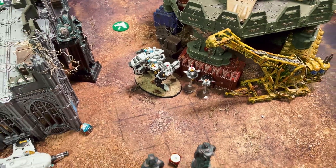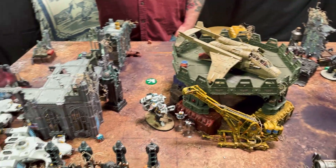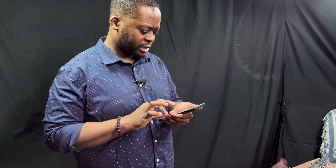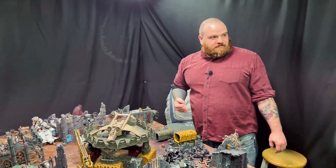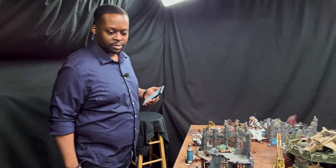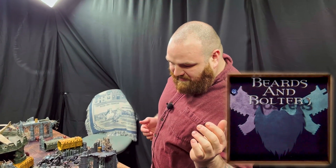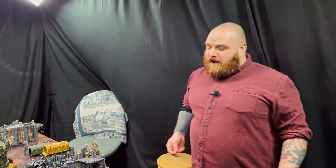Quick rules discussion: the Riptide's overcharge happens at the beginning of the movement phase currently, likely moving to the command phase in a future FAQ. Roll-off for first turn — Rob wins and goes first. He wants to push forward, grab board control, and move everything up.